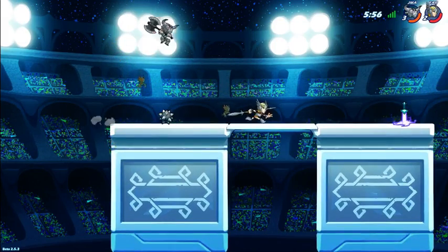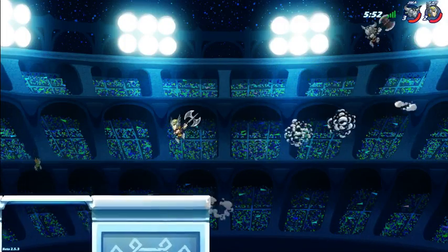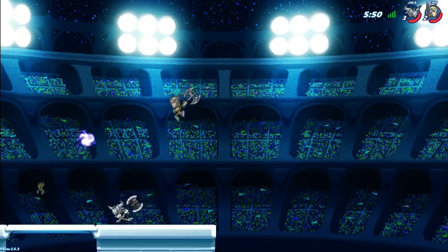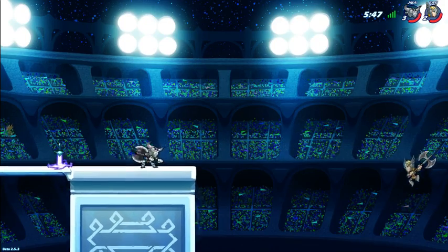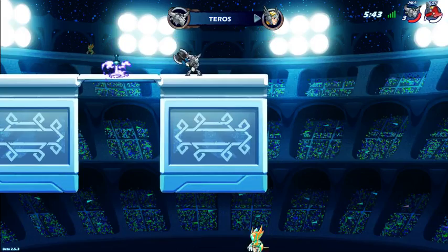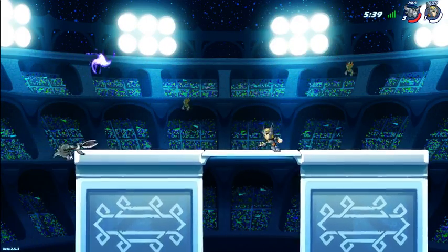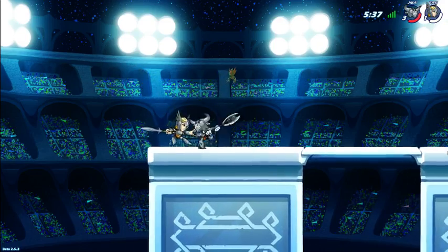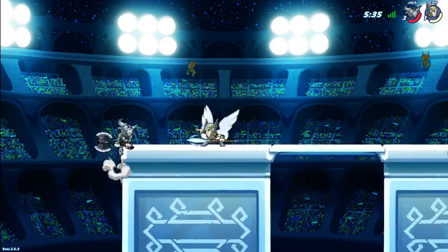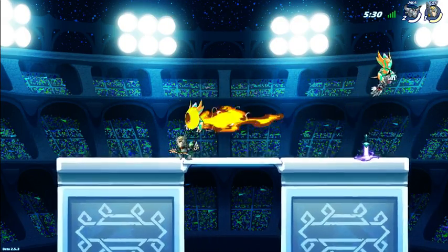Jade could go off the ledge there and try and spike with down air on Teros — he has the axe and 8 attack, a very powerful kill move. But at the low silver level, you see players mostly are not comfortable chasing off the edge for kills. And Jade's going to be more than an entire stock in the lead. Far does find the spear though, and gets hit with a variety of attacks. There's the side signature — Jade just one full stock ahead and a little bit more.